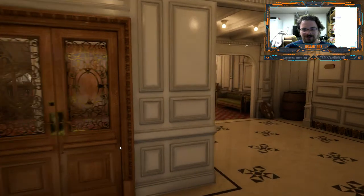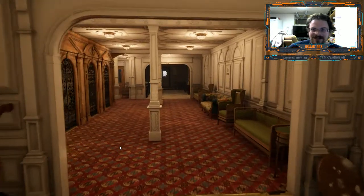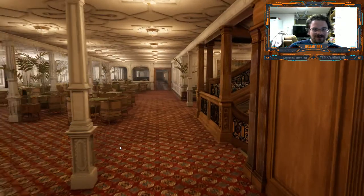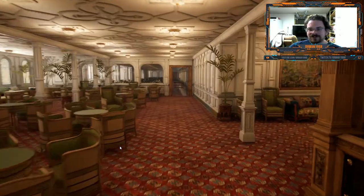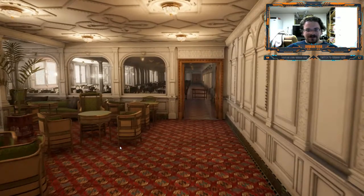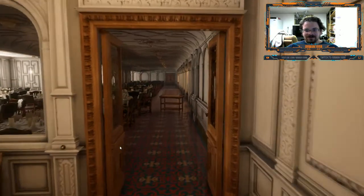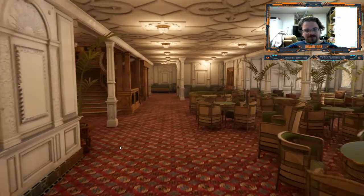We'll just take a little tour. So we are currently on D-Deck, in the first class waiting room, heading towards the first class dining saloon. And then of course we've got the forward grand staircase.